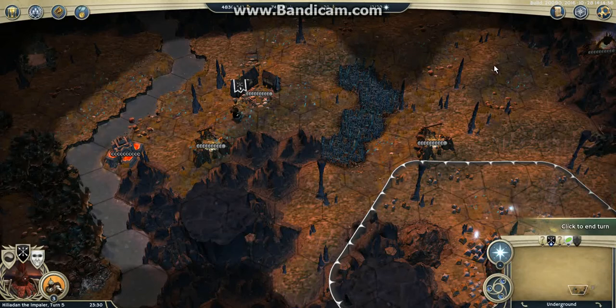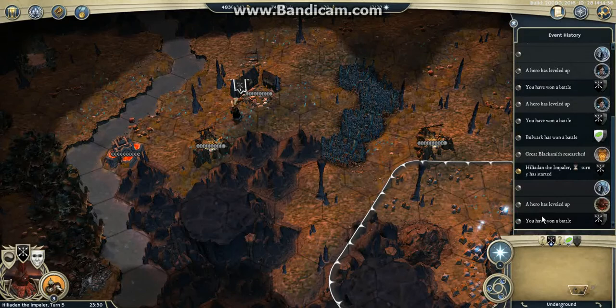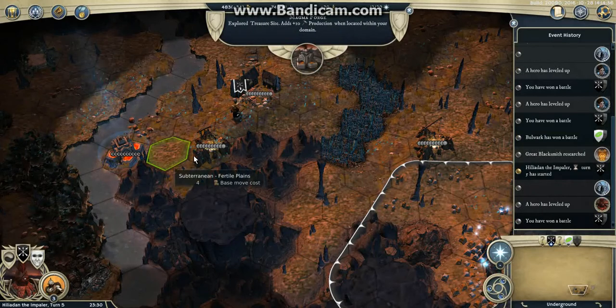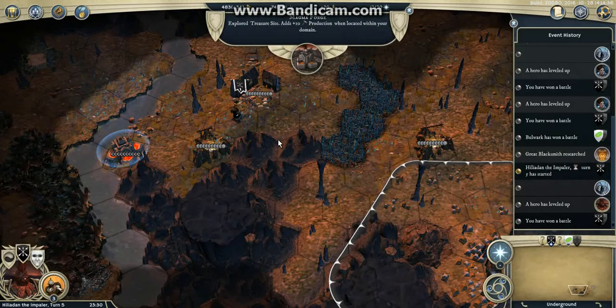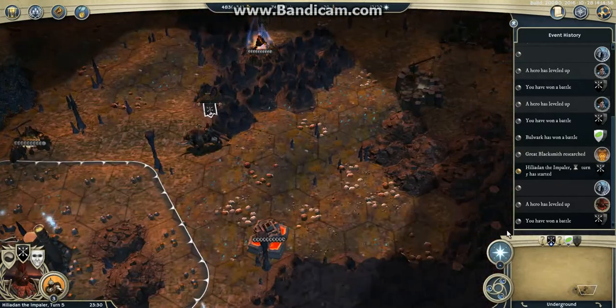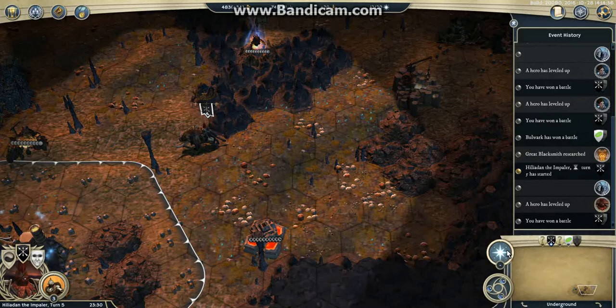Turn 5. I had a very good fight which I'm going to show because I'm quite proud of it for once. I finished clearing this area which I'm going to settle soon, with a gold mine, mercenary camp and magma forge, so it's quite nice. I've got a lot of income and some production. I'm not sure how I will use it later, but maybe some prospectors or just to produce gold.